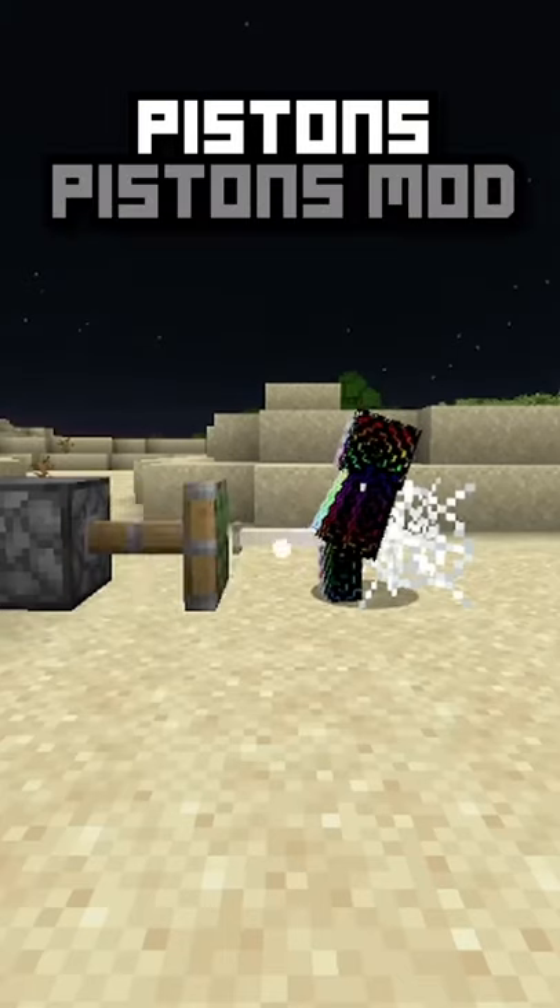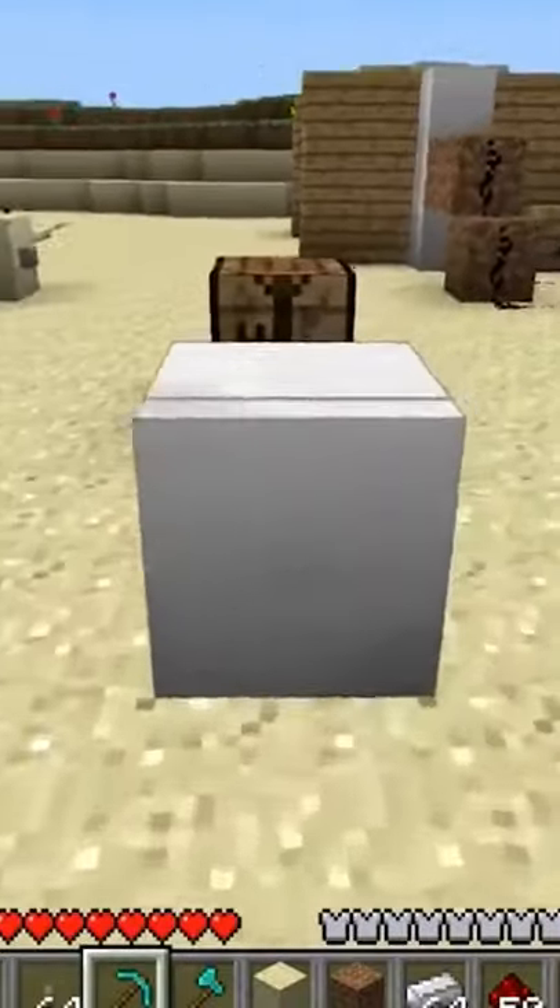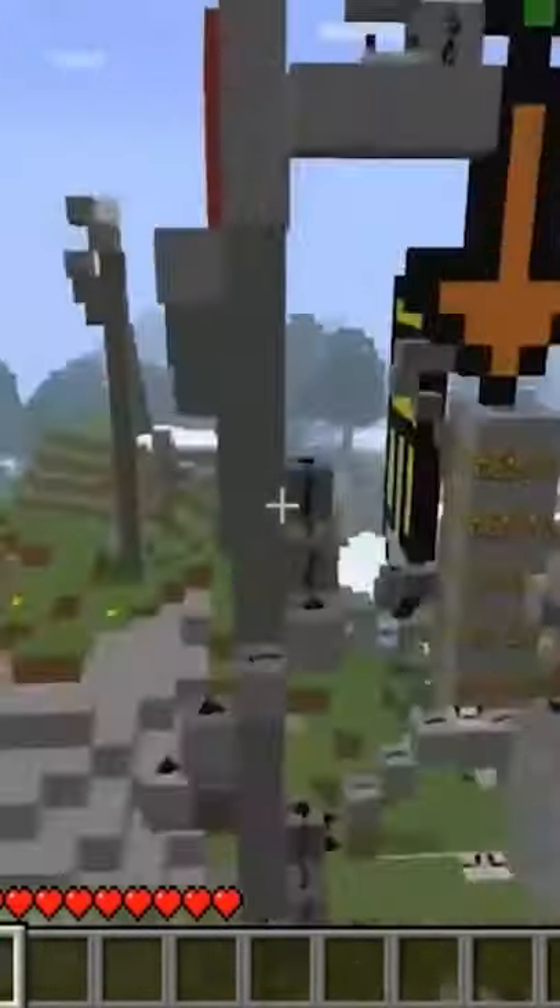Finally, pistons were actually created from a mod called the Pistons mod. There were pistons that were plain white and they were able to launch anything around the map, including players and blocks.